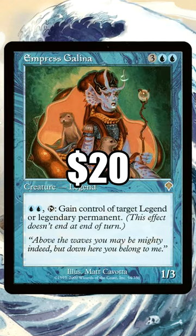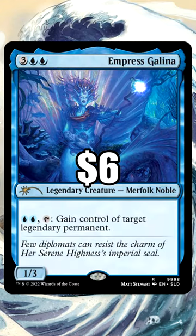The Invasion version has been hovering between $20 and $25 since January of 2021. This is another card that got a quiet reprint in a left-handed Secret Lair. This card can currently be had for less than $6 shipped.